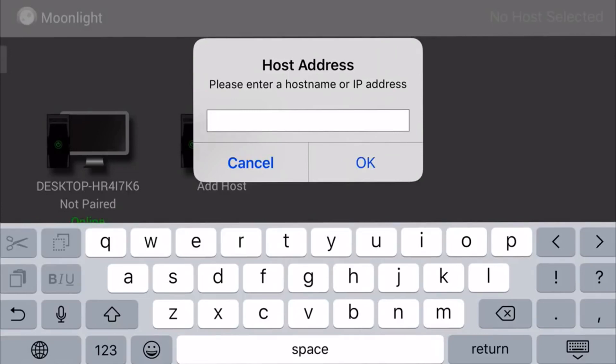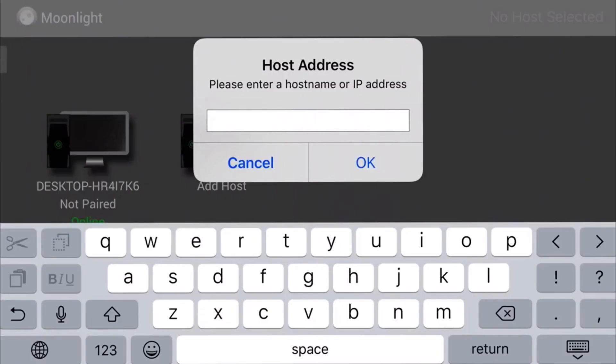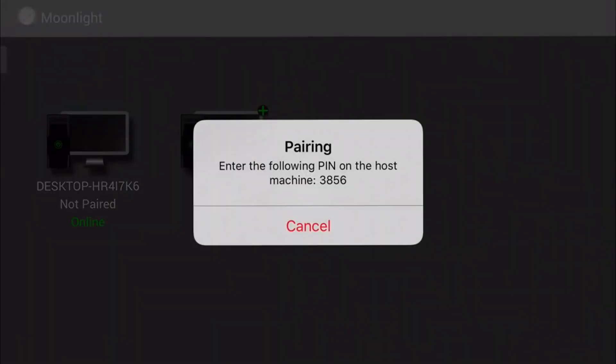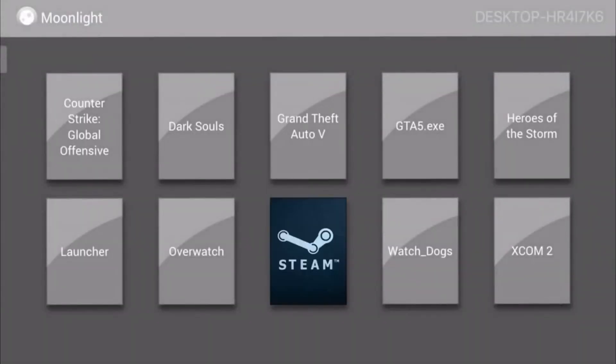To find your IP address, simply Google 'my IP address' and copy and paste exactly what you see into the host address box in Moonlight. Once you've done that, your computer should show up. Click on it, and it will ask you to pair the devices — you'll get a PIN code on your phone. Back on your desktop, a box will appear asking you to enter that same PIN code into the computer. Enter the code and the devices are 100% synced with one another.